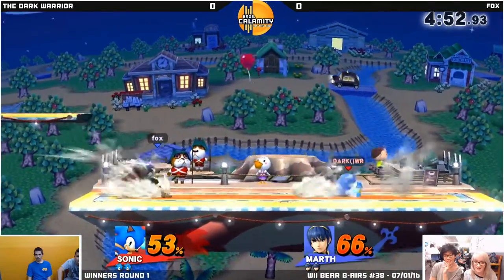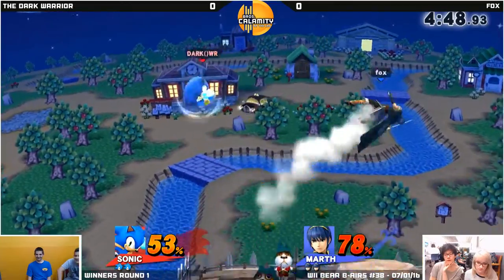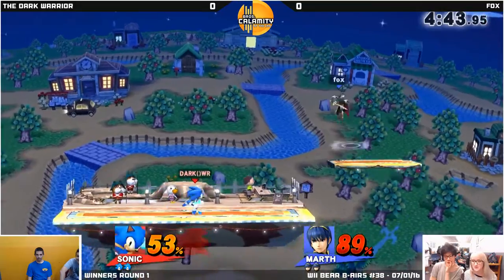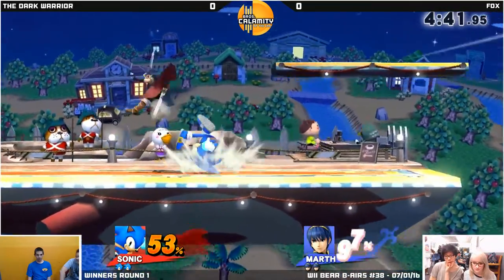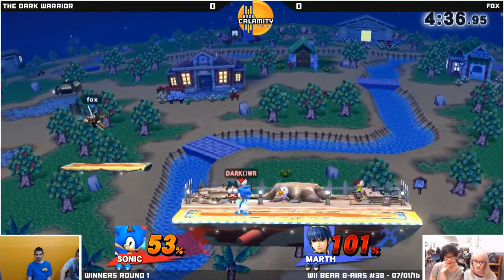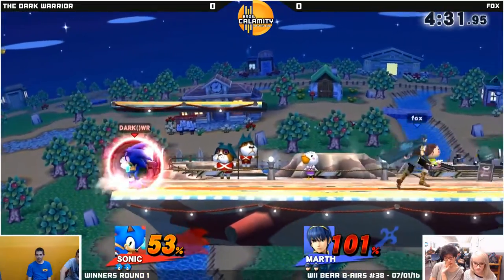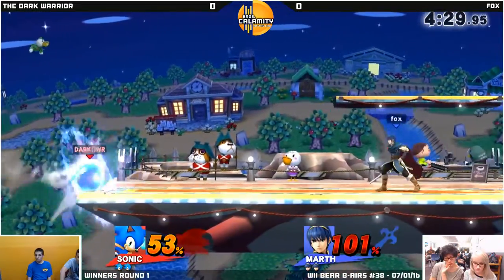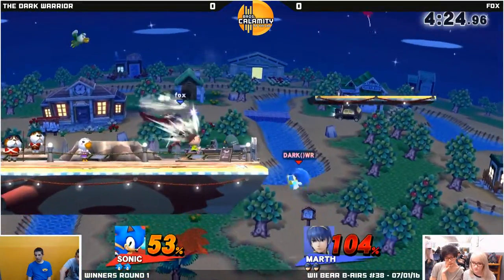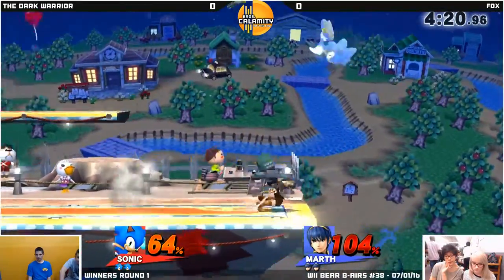Dark Warrior just using dash attacks to punish Fox's landing. She's switching styles a little bit — I think she's gonna start catching on to stuff like that. She's trying to predict when Sonic's moving in, but before she was just waiting for Sonic to move in on her own. Sonic is one of those characters that really tests your patience and tests your punish ability, because you need to punish Sonic like that. A lot of his spin dash approaches seem very safe, but you can shield and then immediately punish with an aerial out of shield if you're fast. Right when she was landing there, that left her pretty much open. Good roll there.